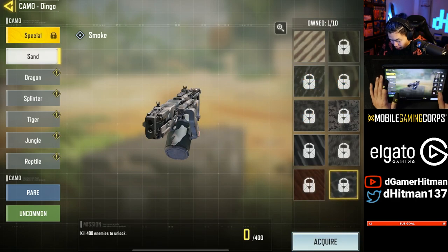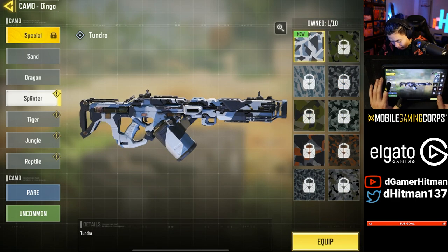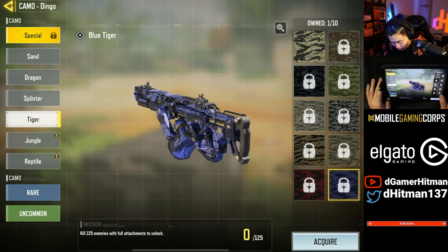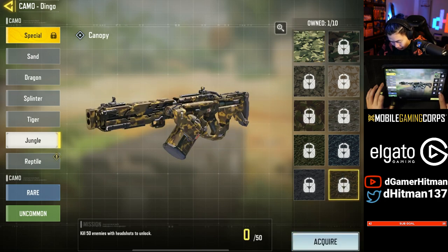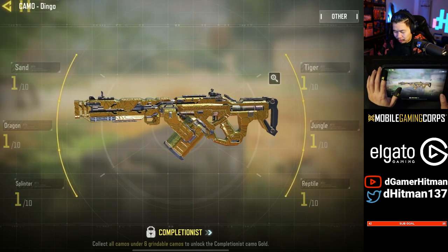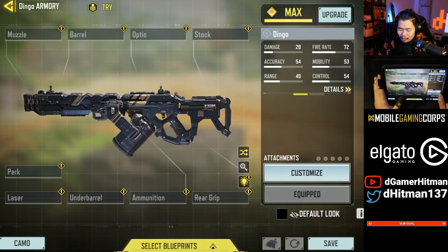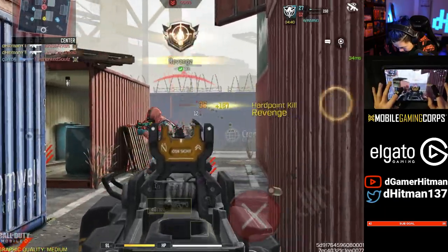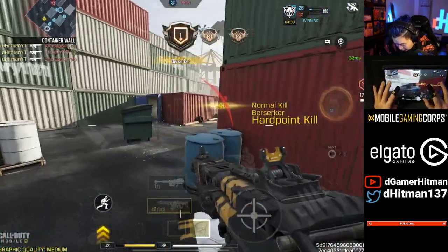All right, so what do we need to get? We got to get like 400 kills — that's not bad, I think LMGs are pretty easy. 45 hip fire, we got 45 long shots. We need 125 full attachments, we need 50 headshots, and we need 60 no attachments. So let's just start off with the easy no attachment stuff.